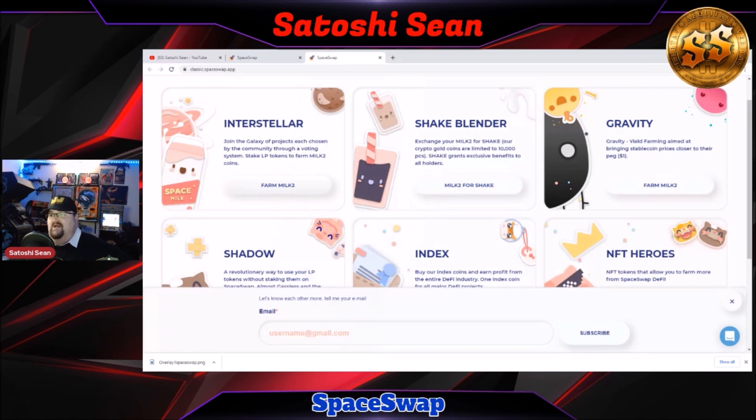There are only 3 million MILK2 tokens in circulation — not a lot. And SHAKE tokens: there are only 10,000, so very limited supply. Interstellar is the galaxy of projects, each chosen by the community through a voting system. SHAKE tokens are used to farm MILK2. MILK2 is the governance token that allows you to vote, based on how much you have in your wallet. The Shake Blender lets you exchange your MILK2 tokens for SHAKE — our crypto gold coins, limited to 10,000. SHAKE grants exclusive benefits to all holders.